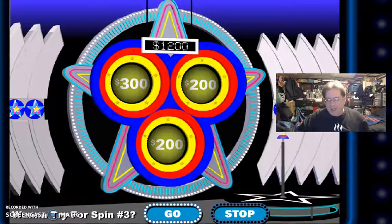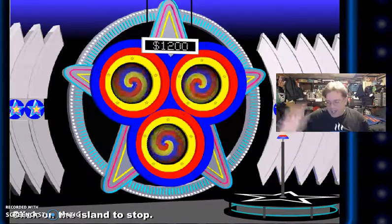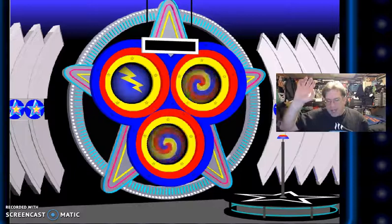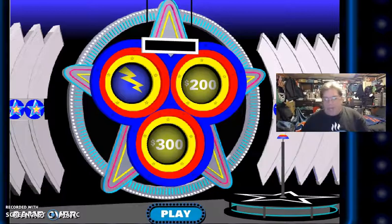It gets more interesting as we go along here. I'm going to go for spin number three. No bullseye — I need a bullseye now. There's a lightning. $200 won't do me any good. The other will, $300. Nothing but cash until that lightning came up in the upper left.